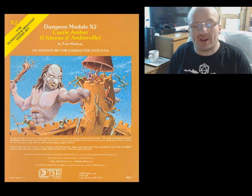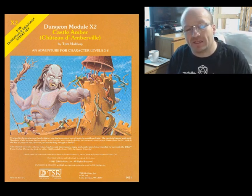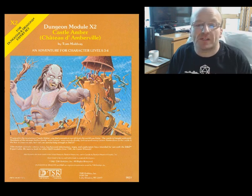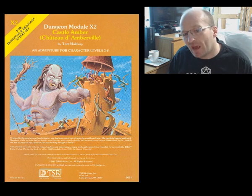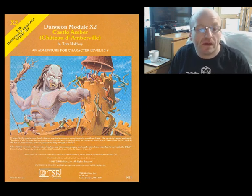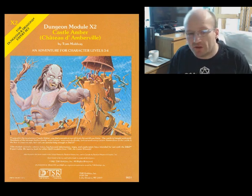Published in 1981, Castle Amber was the second module to be released for the Expert D&D game and was written by Tom Moldvay, who had recently been responsible for the rewriting of the Basic D&D rule set. I played this module several times when I was a teenager but only got to run it more recently using the 5th edition D&D rules. I converted the various statistics myself as this was before Goodman Games released their version.